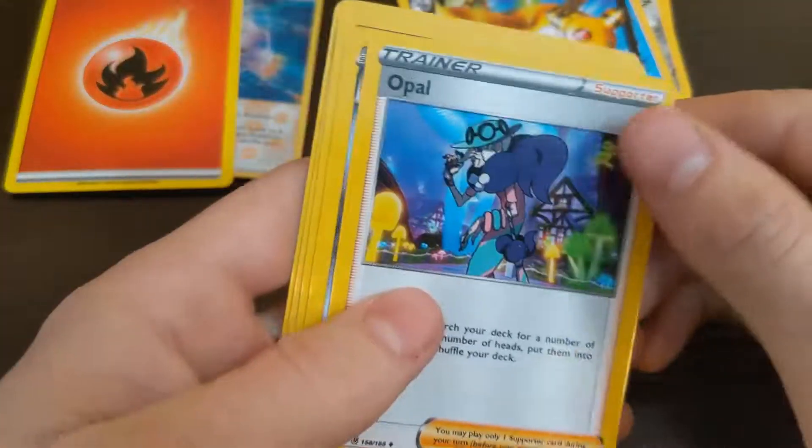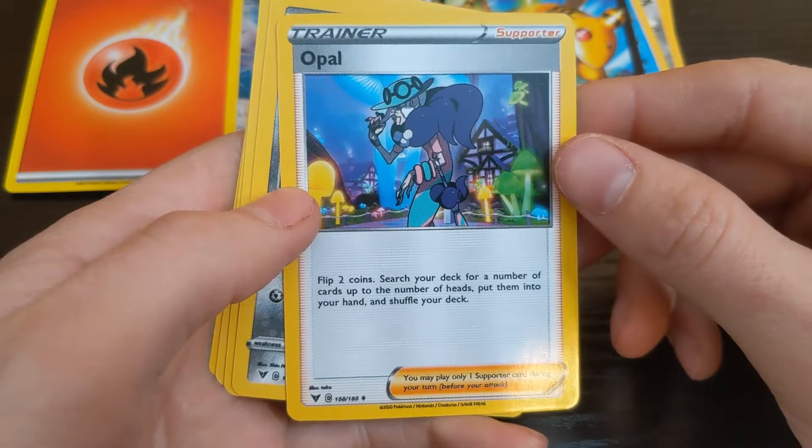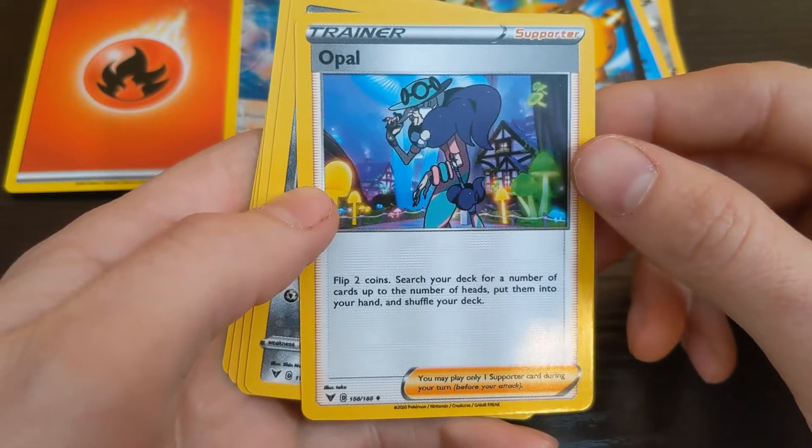I'm putting energies over there. Opal lead already. Flip two coins, search your deck for a number of cards equal to the number of heads, put them into your hand.